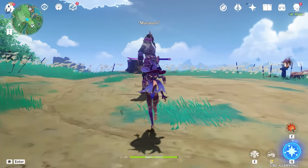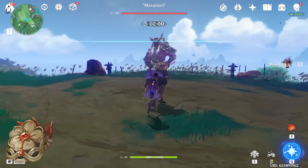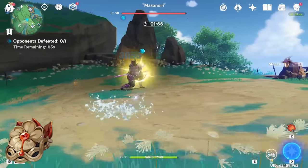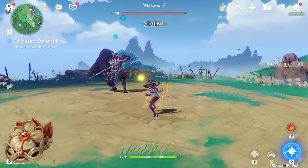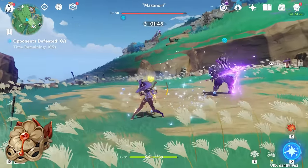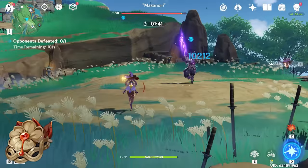Let's test our damage on Masanori. With one normal attack we do about 1,500, maybe 2k or 3k if I crit. On our charge attacks we're doing about 10k — 3k when we don't crit, 10k when we do crit.